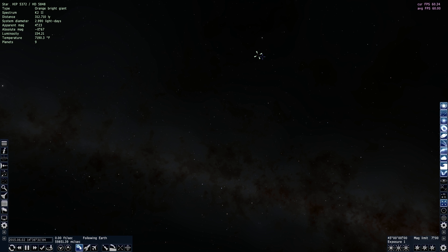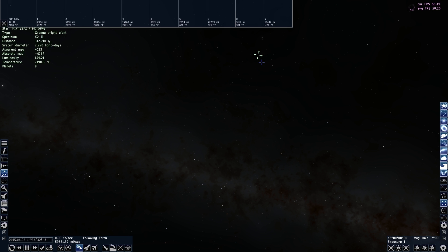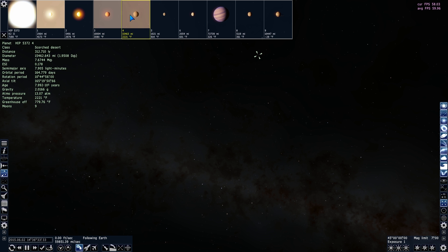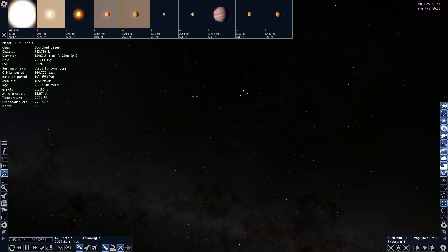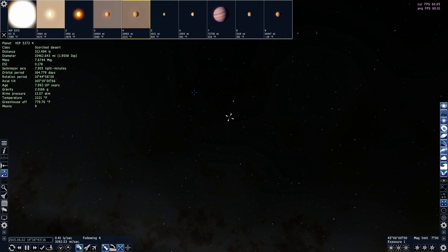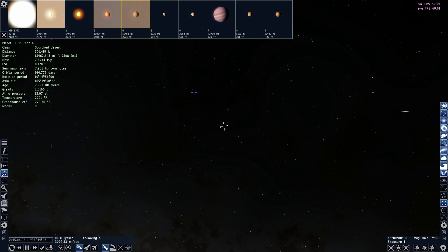Let's click on one of these random stars. Here's an orange bright giant — let's see what we got. These are all the planets in this particular system, nothing with life. You can find planets with life obviously, but if you land on the planet there are no animals walking around. That could potentially happen in the future if the project gets enough funding, so go to their website and donate if you like this. You press G and it just takes you there.